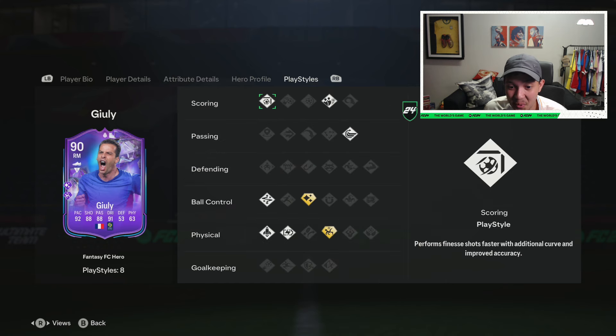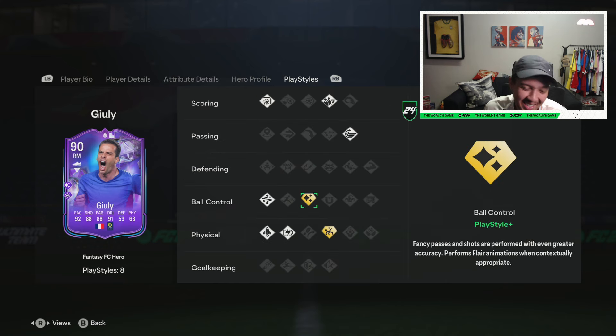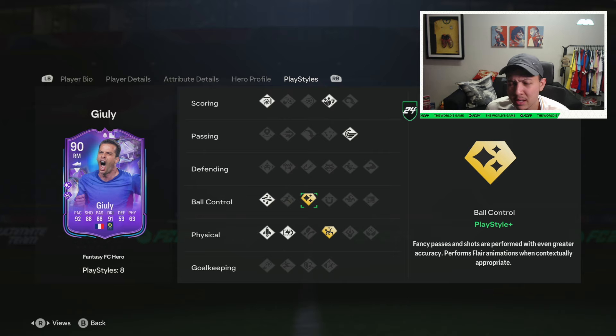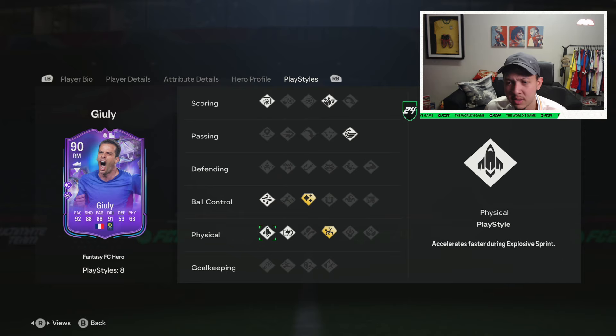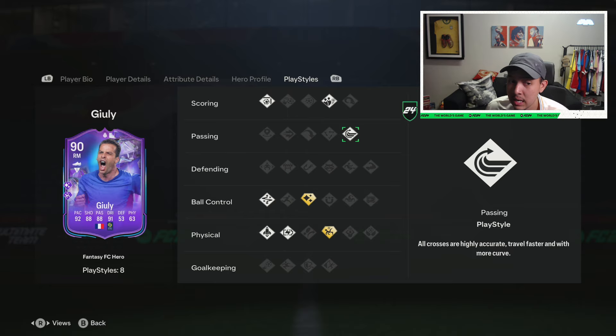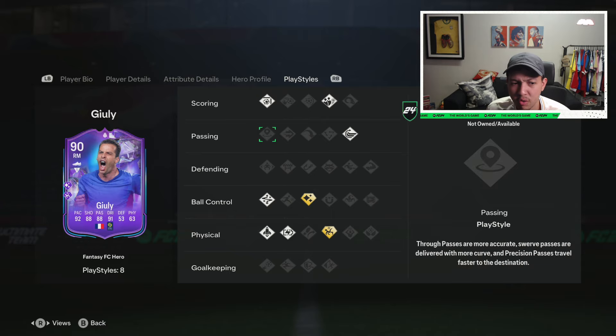Eight play styles - he's got flare plus. EA had to shy down on his play style pluses but acrobatic and flare plus - maybe the flare plus is decent to have fun. He at least has the base play style of technical, which is decent, and quick step as well so he's gonna be very very fast. The whip pass is actually the best base play style in my opinion. He also has dead ball and finesse shot.